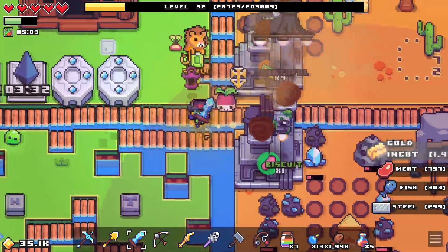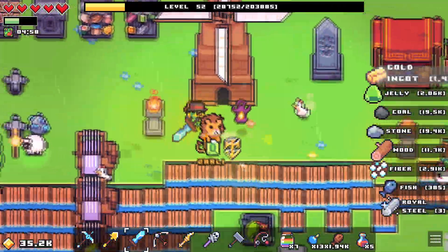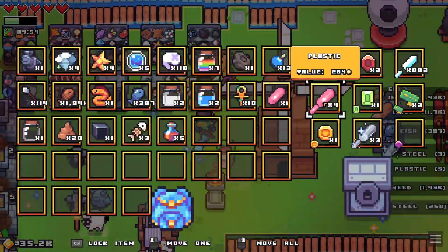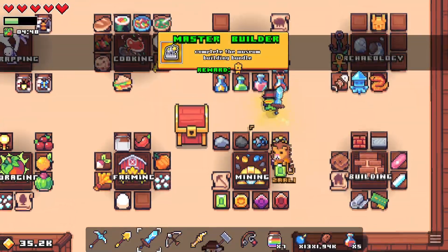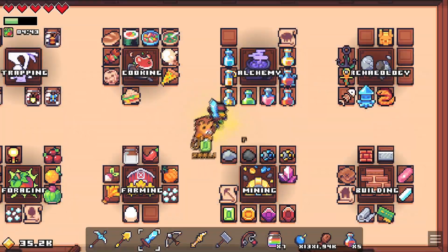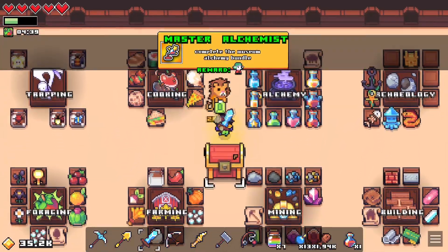We're just chilling for the last bit of plastic, which will be done by the time I get over there and kill some slimes. There it is — five plastic. Go in. Building bundle: complete. Complete the museum building bundle. Spirit orb to increase your stats and alchemy: complete. Complete the museum alchemy bundle.